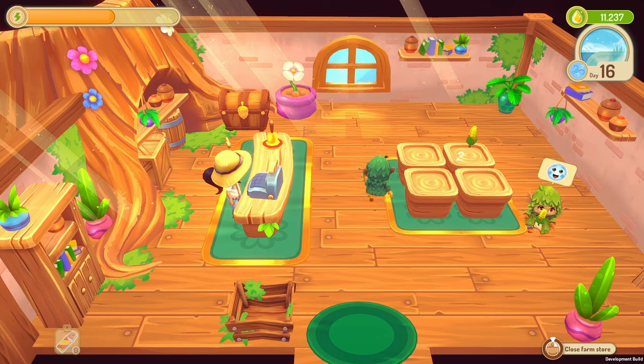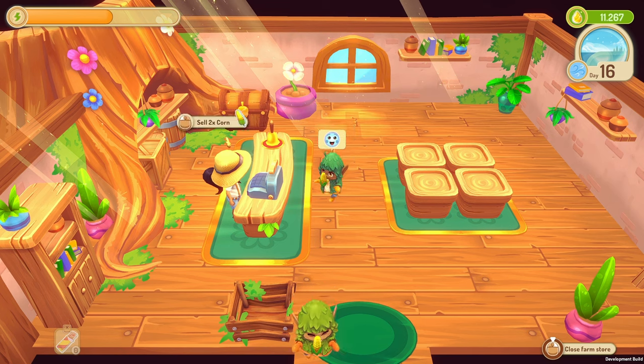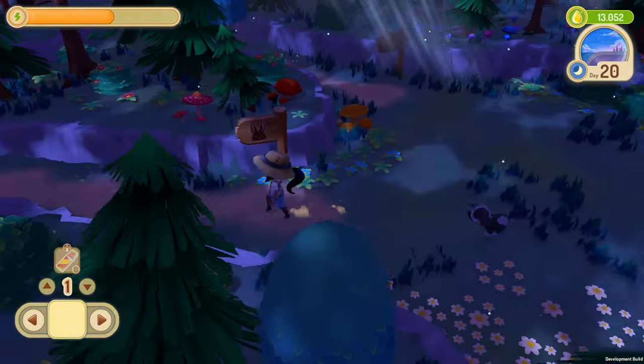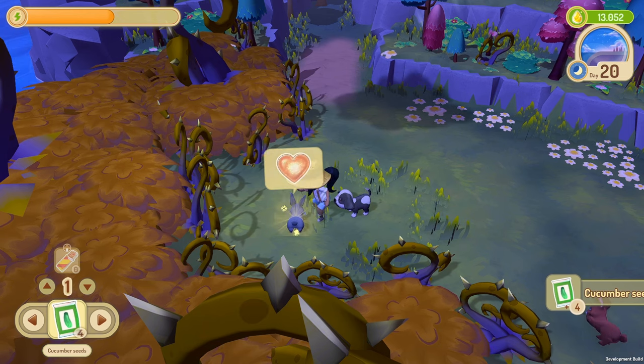The player tries to restore harmony to the island by selling various goods from the farm to the forest folk in their farm store. By interacting with the forest folk, they build up new trust. With the quests, the player can gradually make the thorns on the animal islands disappear and the animals return to the islands.